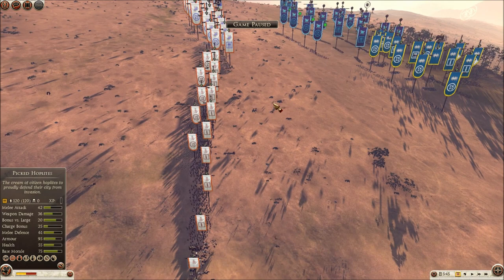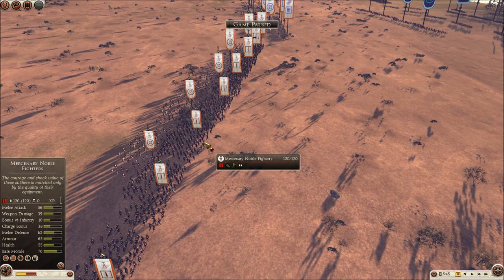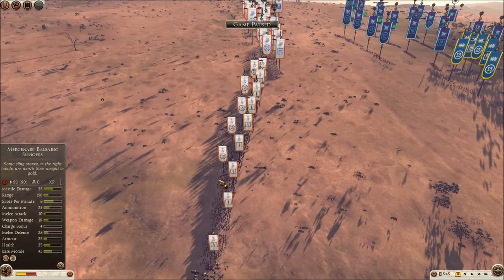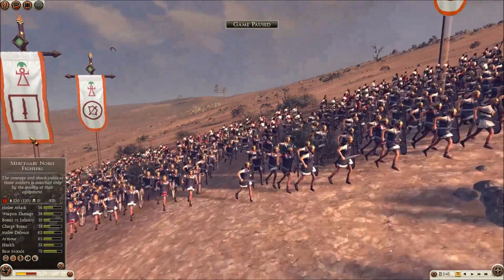What you're going to see in this battle is that the enemy army composition, especially on Carthage, is pretty weak. The Carthaginian player has nine Mercenary Noble Fighters, five Balearic Slingers, and a General. He has no Cavalry.